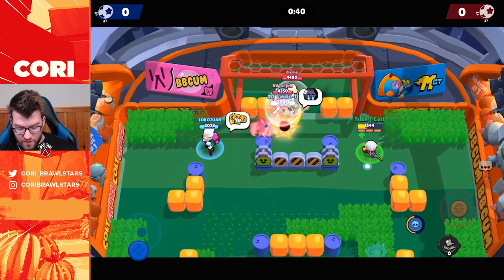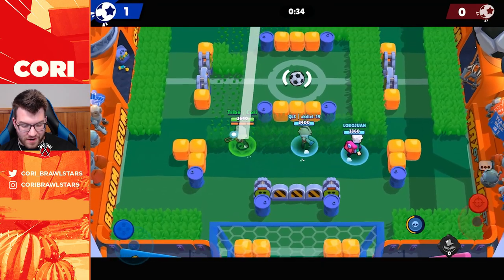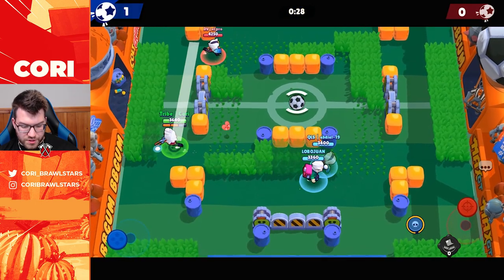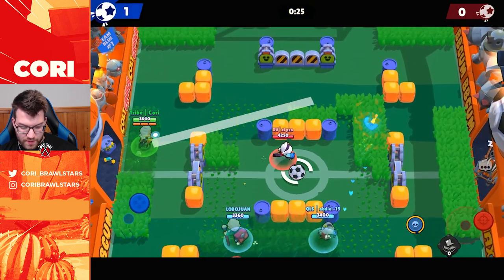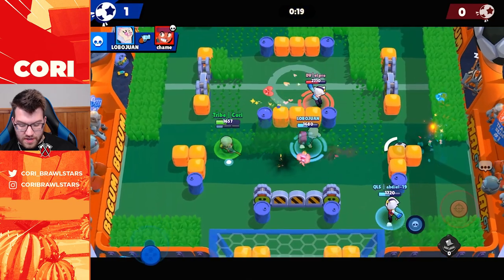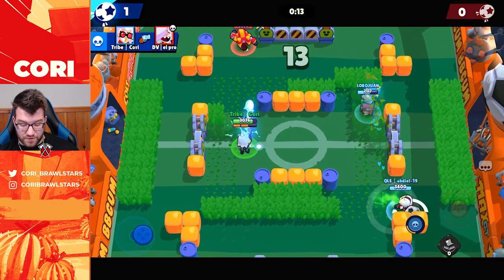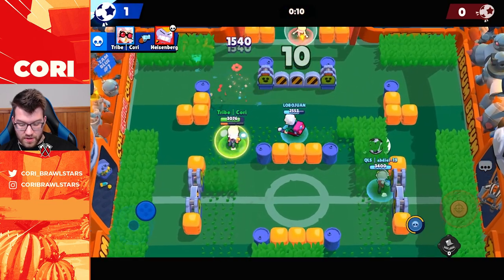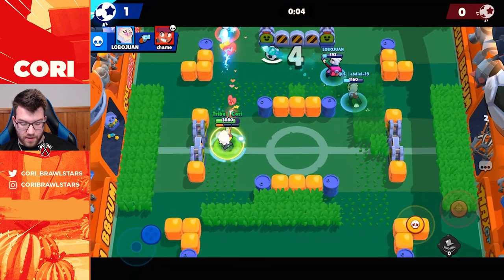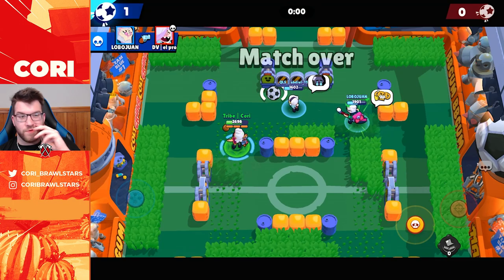We finally get the first goal and need just one more. We missed our super — notice the auto-aim range for the super and the shot travels so fast that it's pretty easy to auto aim. However, you're gonna want to aim most of your shots manually, especially at long distance — never auto aim at long range. We win this game and move on to the next mode.